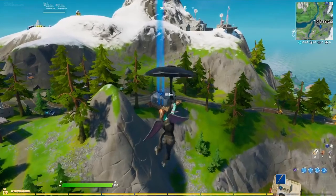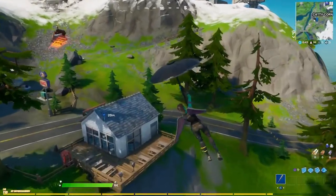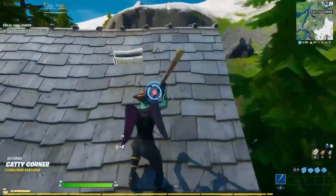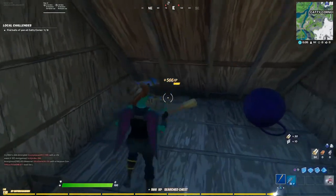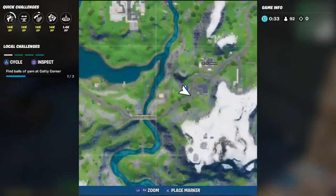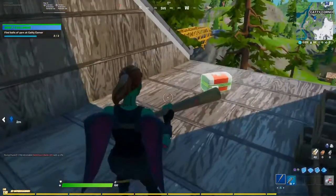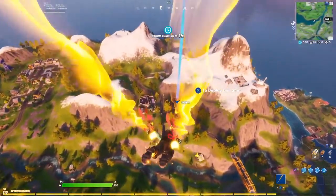I got merc'd so we have to go in again. We're going to this little house over here — make sure you land on the top corner right here. Get a chest just in case, and boom — I'll show you on the map, there you have it, that is our number two. And again I got merc'd.